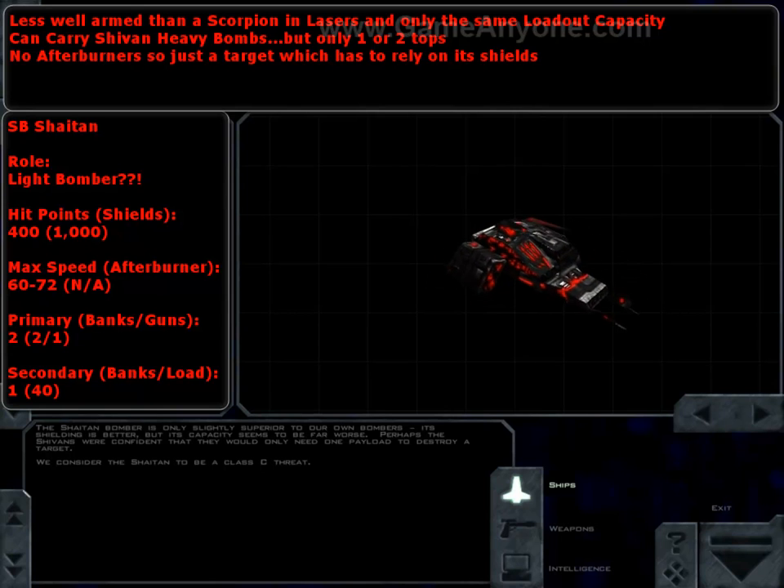And back to mythological names — the first Shivan bomber we see is the SB Shaitan, which in Islamic mythology is the name for Satan. So apparently this is the king of hell, but the king of hell doesn't know what he's doing, because this is supposed to be a light bomber. The only thing that's bomber-ish about it is its shield capacity and its speed — i.e., slow. It's got less laser firepower than a Scorpion and only the same loadout capacity. The only thing that makes it unique is it can carry the Shivan heavy bomb, but only one or two. If these are attacking a destroyer, you can almost ignore them — other Shivan bombers pose a much bigger threat.